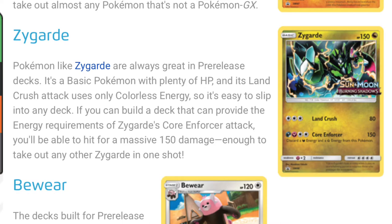With Zygarde, it's a Dragon type, which I love. It has a lot of HP, but its Core Enforcer attack — I don't really like it for pre-release, because it uses two different energies, and that's going to be hard to fit in a 40-card deck. But if this is just for a 60-card deck, then it's a really good card — 150 damage. If I do get this promo, I won't be that happy, but I might still use it just for the Land Crush attack.